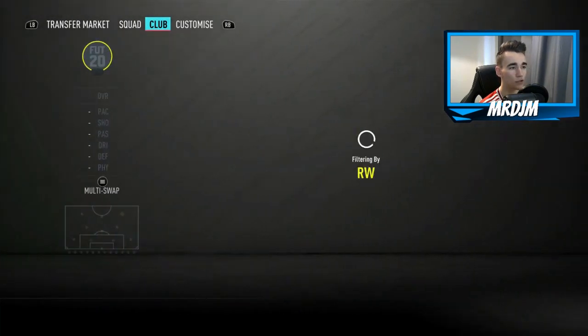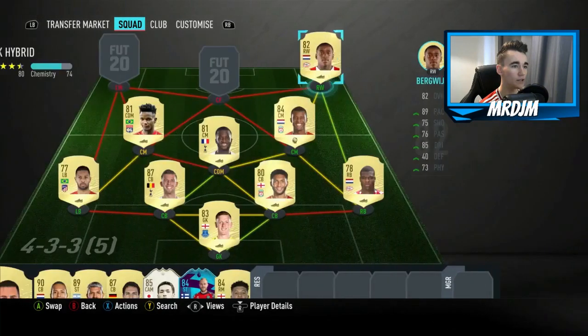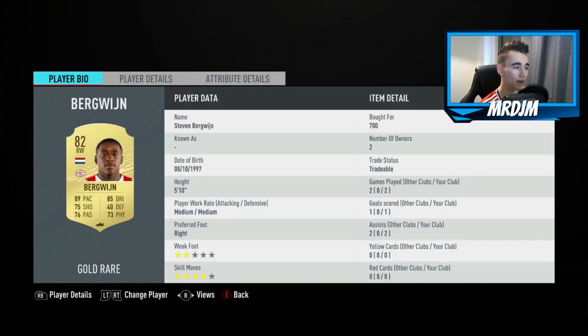Moving on to the right wing position, we've got an 82 rated player called Berge Winge — I think that's how you say his name. I was impressed with this guy: one goal and two assists in two matches, a very nice return. He's got good pace and good dribbling, so he's worth getting in the team.